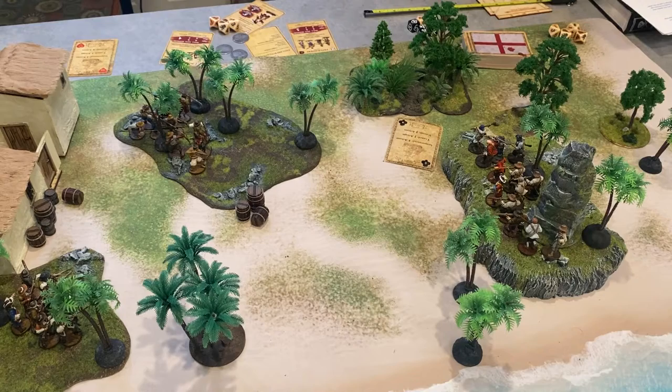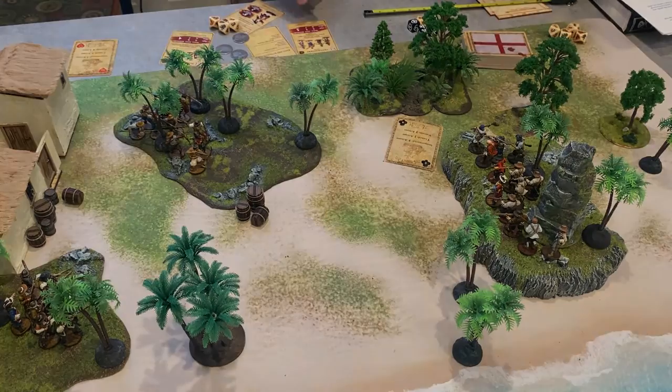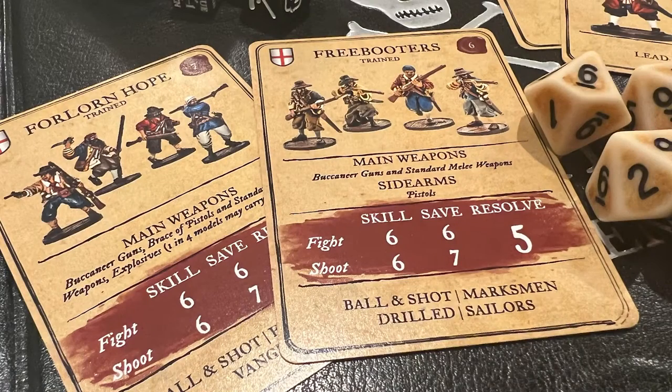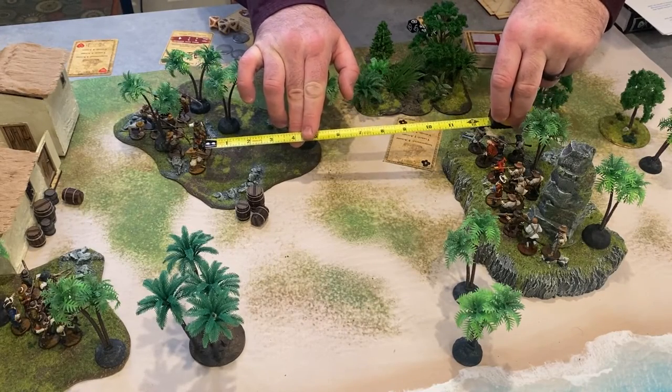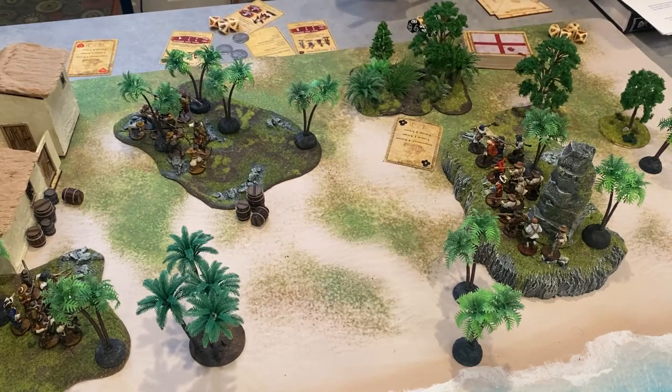Look up the unit's shoot score, which is a 6 in this case. Then measure the shortest distance between the two units, which is a little bit more than 12 inches right now. For every full four inches, you add 1 to the shoot score, and that is the number you need to get on a D10 to hit. You roll one D10 for each model that is shooting. Each model needs a clear line of sight to at least one model in the target unit, but you can shoot through your own models.